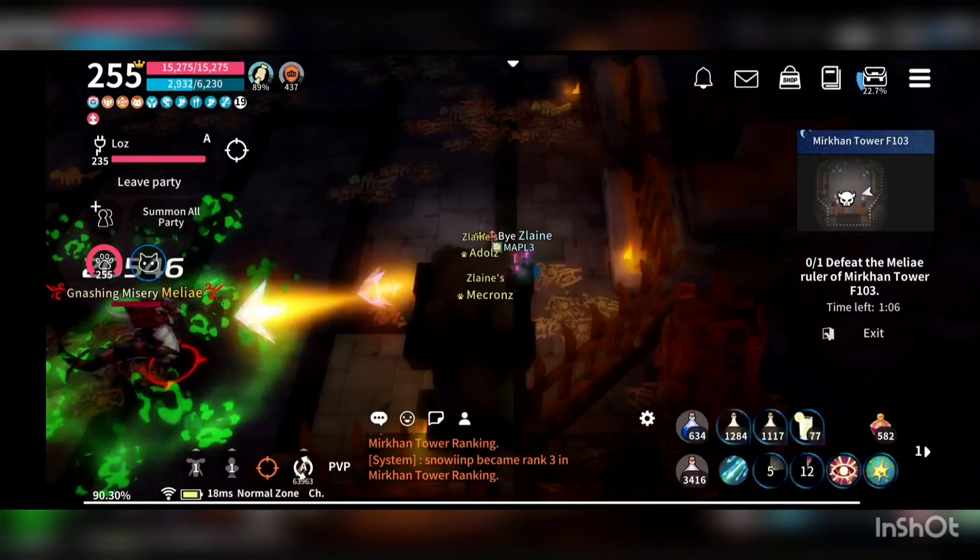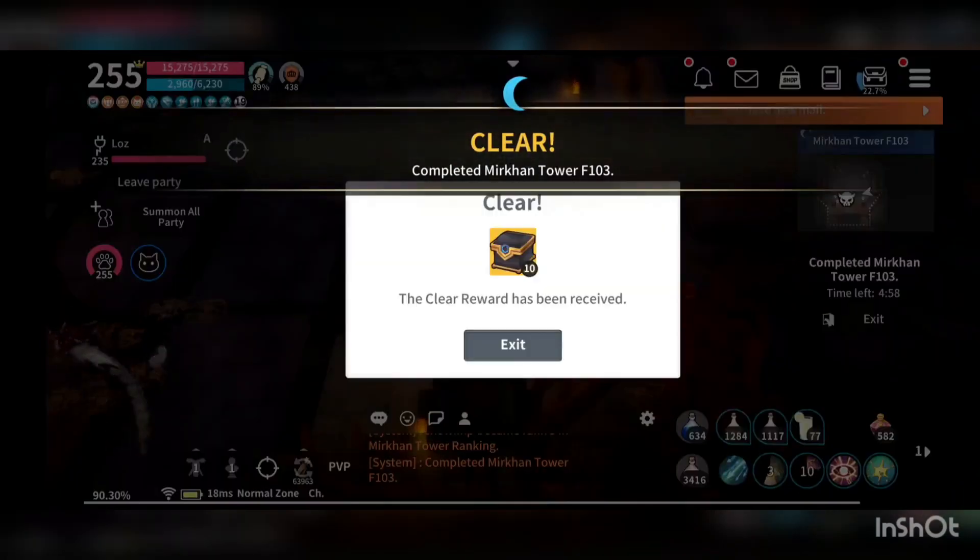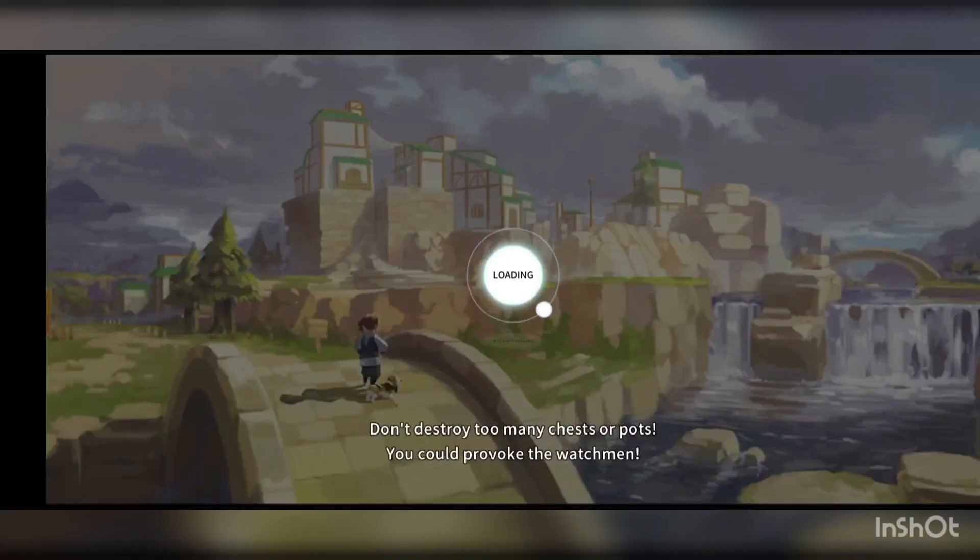Here goes the symbol again — attack, attack, attack. And clear! So this is how you clear the Melia.